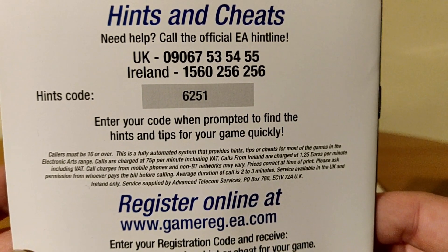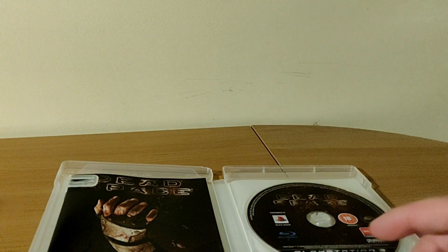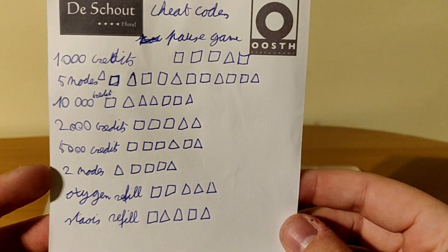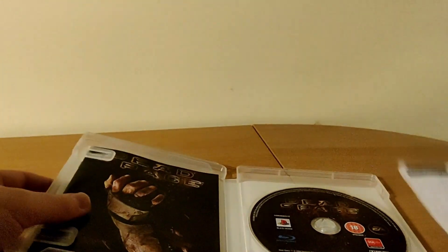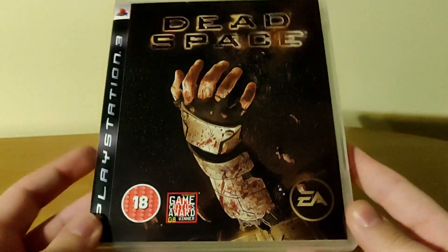This is pretty funny — there's a hints and cheats section, and apparently you were able to call an EA hint line which would give you hints and cheats about the game. This is actually where a paper I found comes in — I think my brother wrote this. He wrote down the cheats you needed to get credits, which let you buy more ammo in the game. Pretty funny.